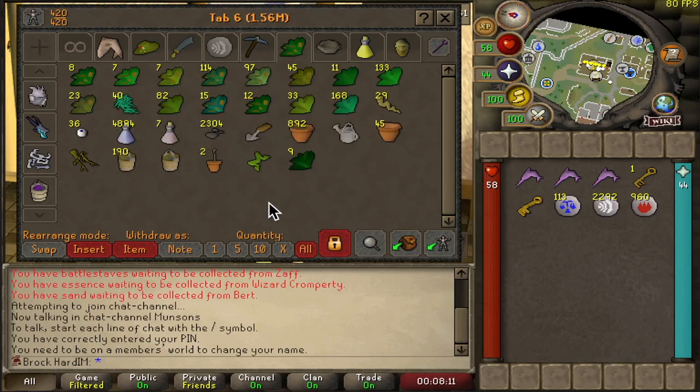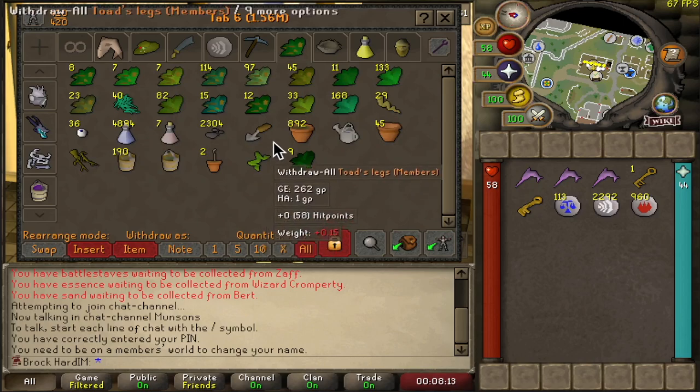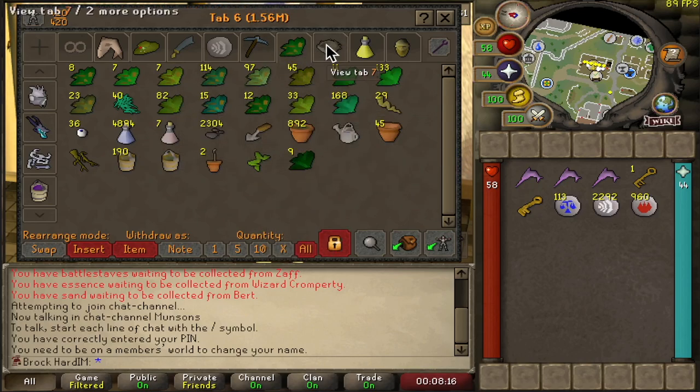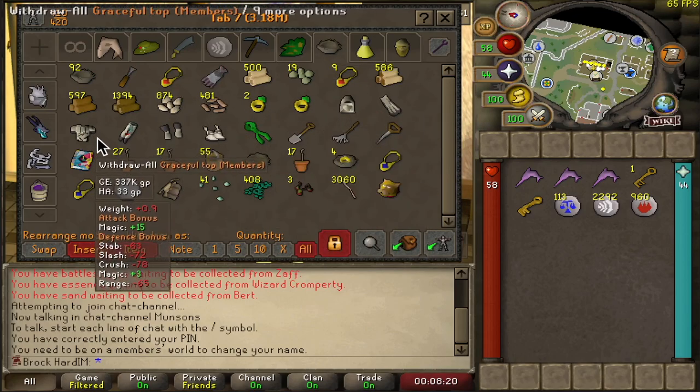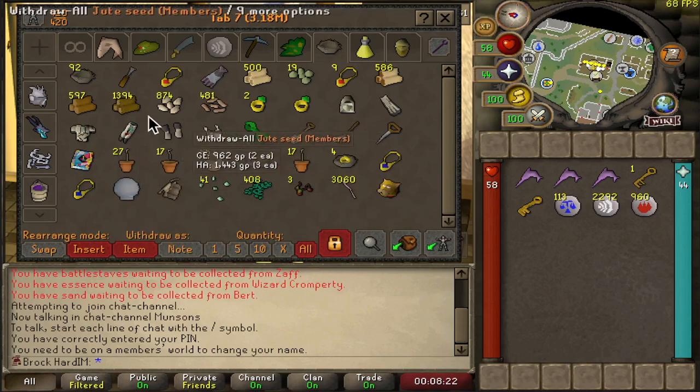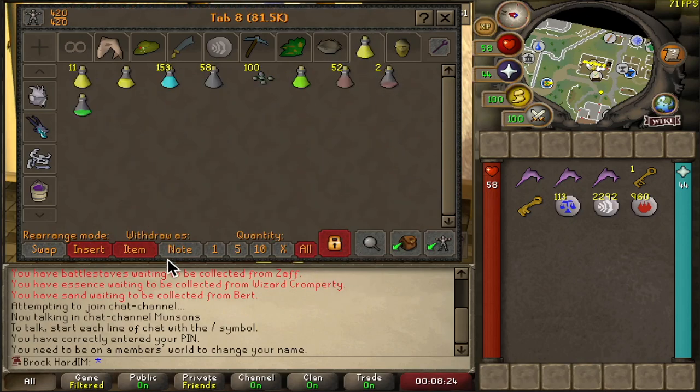We have a bunch of herbs from Winter Tot. I don't think I've really gotten any anywhere else - I did a little bit of chaos druid farming but not too much. We have our birdhouse run and farming run tab so everything's in the same place. Just a few potions here - we haven't done too much herblore so definitely lacking in that department.